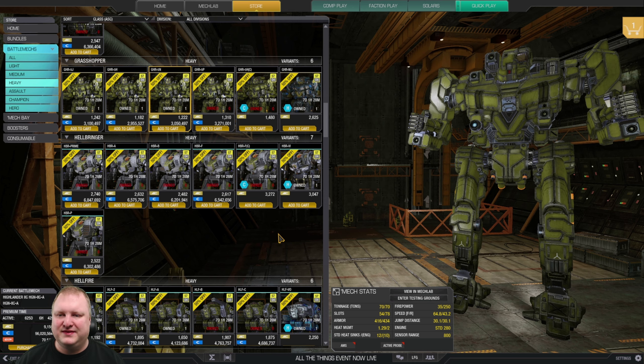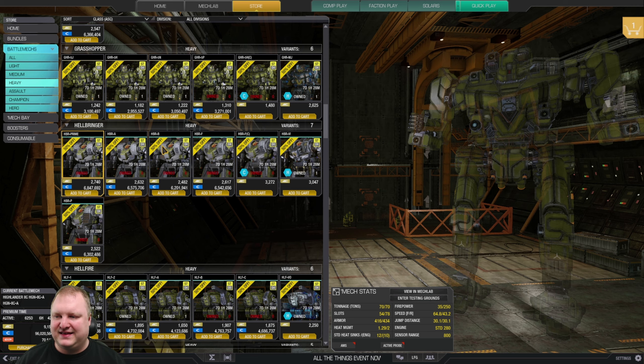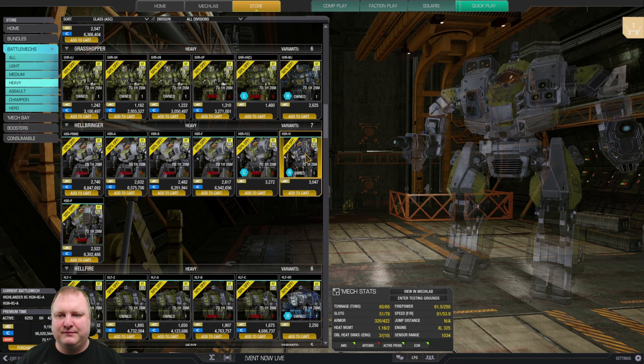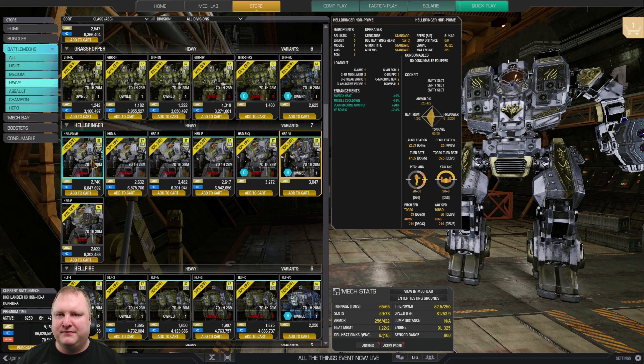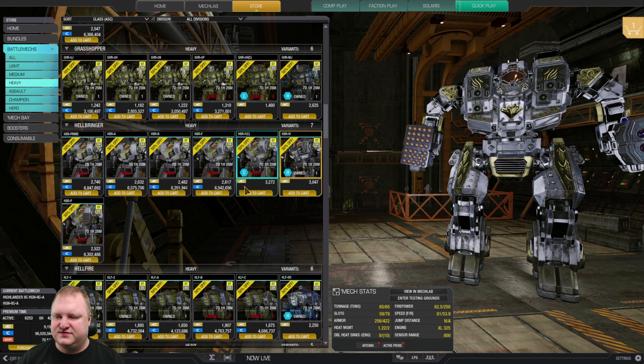The Mil Hummer is a little bit gimmicky — I would not recommend it. Hellbringer: I'd recommend buying at least one for your collection — Hellbringers are always great. Either get the Hellbringer Prime, or if you want to play a lot of Hellbringer, get the Virago hero mech and deck it out like a Prime using the torso hard points.